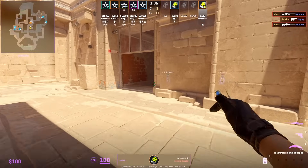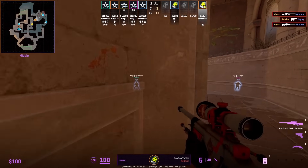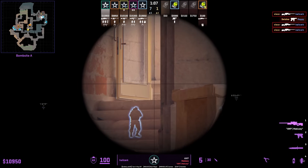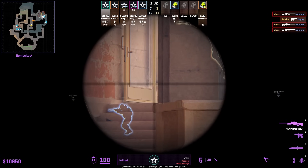Great movement play from Slacks who gets info by making these jumps — and if there's any CT holding these tight angles, he could force them to shoot. Looking at Halzerk's POV, you can see he's holding a very tight angle; if Slacks had just straight up peaked him, he would have fallen.